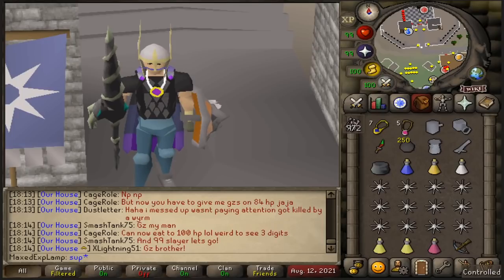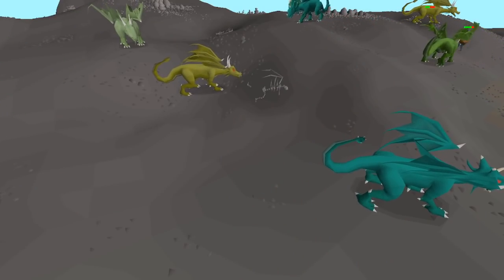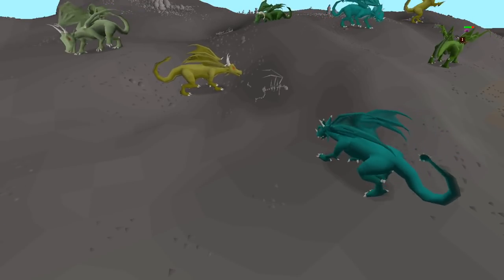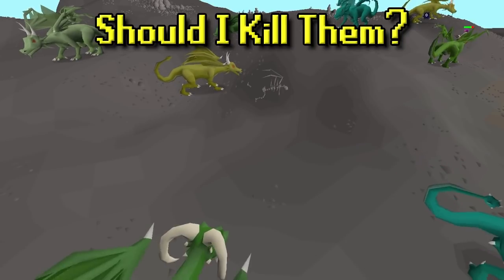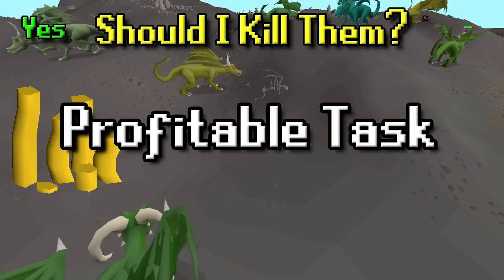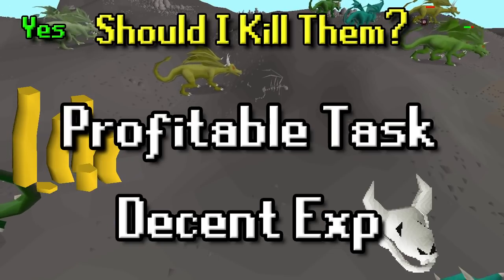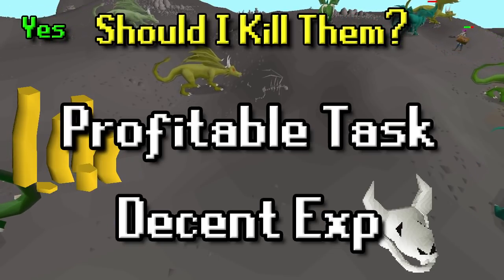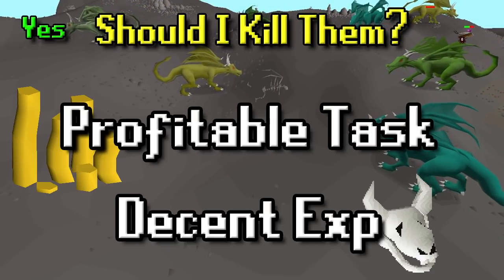With that said let's go ahead and get into the guide. I'll be approaching this guide as if it is a slayer task — you could just use this guide even if it weren't for a slayer task of course. But if you are on a slayer task, is it worth it to kill them? In my opinion it is, because they're profitable tasks and they have decent XP, so both of those seem like good attributes. The only downside is there are PKers, so if you're scared of that then maybe it's not for you, but I swear it's not that bad.